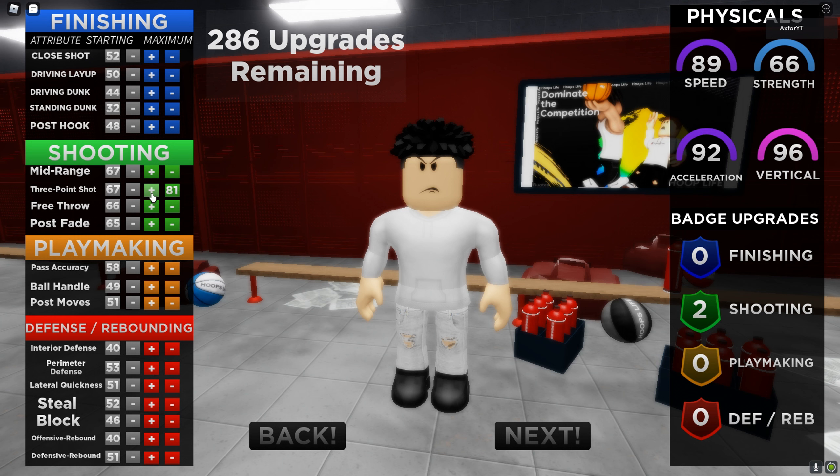We're instantly gonna max out the three of course. We're just gonna max out the shooting because we want all the shooting badges we can get - this is the reason I'm making it all green. So we're gonna see how many badges we can get. I'm not about to be post fading, so we're just gonna drop post fade all the way down - I'll put it to 70. Now we're gonna upgrade our ball handle to 70, pass accuracy 72 - that's kind of mid but it's fine - and then post moves.